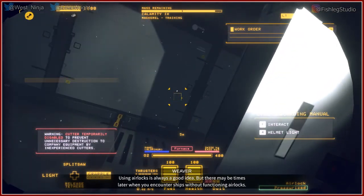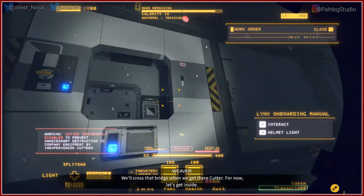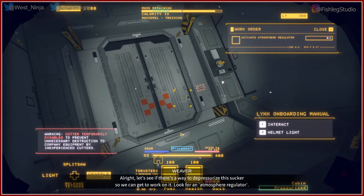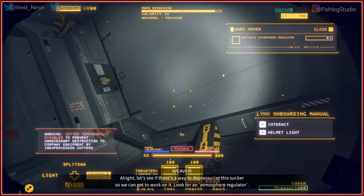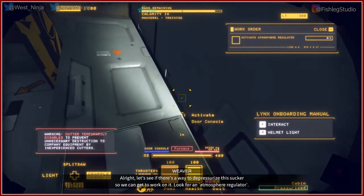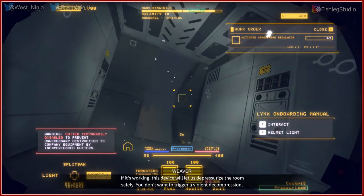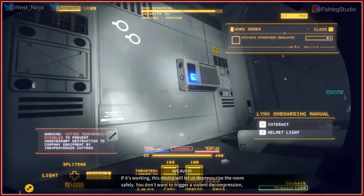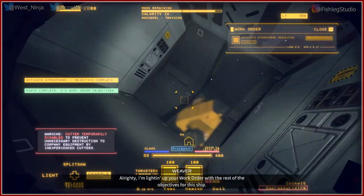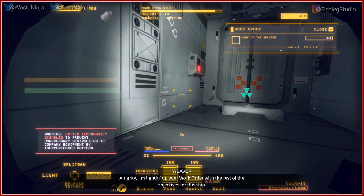Oh, imagine this as a horror game — taking apart a ship. You see that? Is there aliens? No, dang. This device will let us depressurize the room safely. You don't want to trigger a violent decompression, believe me. Alright, I'm lighting up your work order with the rest of the objectives for this ship.